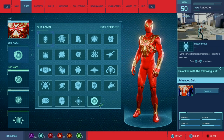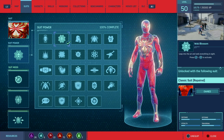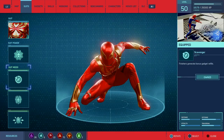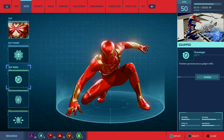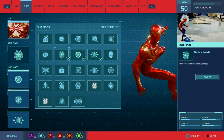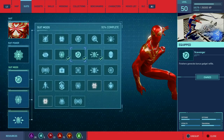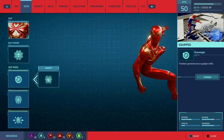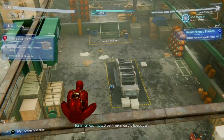The suit power I used was the Web Blossom, because it ups your combo while knocking out a bunch of enemies and they're very useful for those pesky brutes or the ones that have those weird whip weapons. I also used the suit mod Bio Mesh so I could take on more damage without dropping my combo. The other two suit mods are up to you, but I found those to be the most helpful.